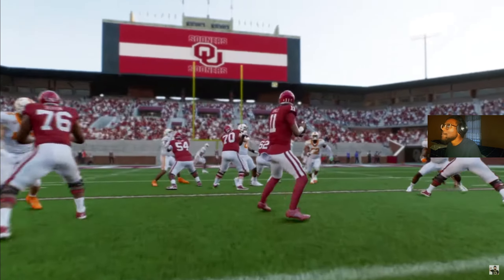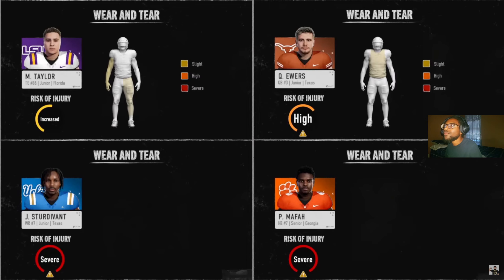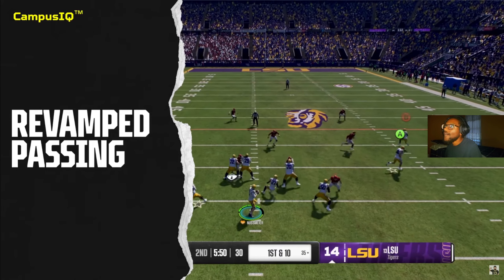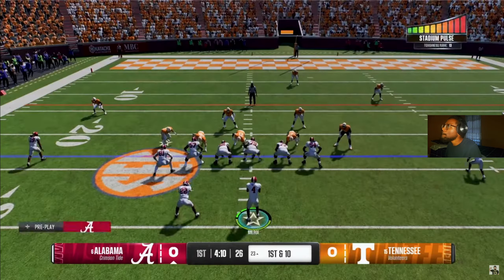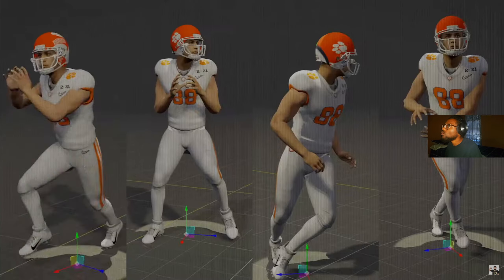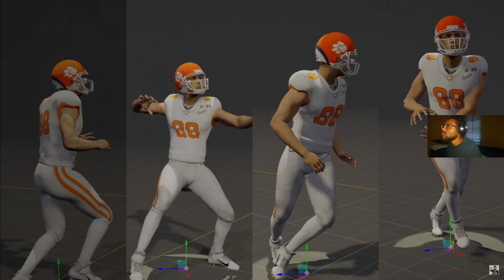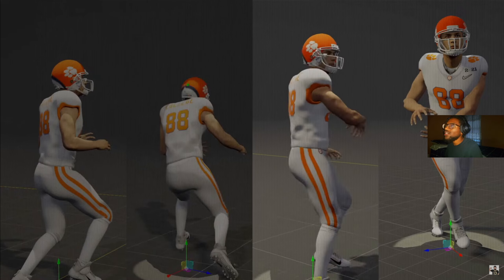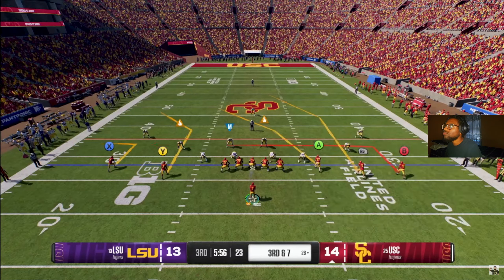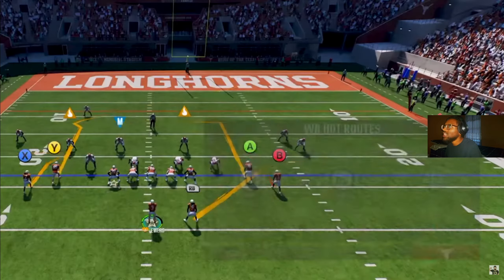If you are playing in dynasty mode or just play now, you can definitely turn the wear and tear off. For online play, it is probably going to be on by default to some degree. Another big question: can you turn off the new passing meter and use classic passing like you are used to from Madden and past NCAA games? The answer is yes, you can turn this off. You may want to try the new system before defaulting to the old, but if you just do not want to deal with the meter, you can use classic passing. I like the meter personally.